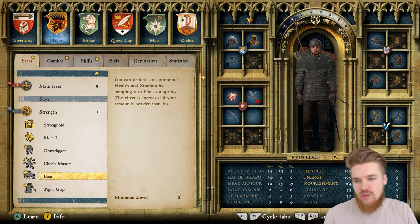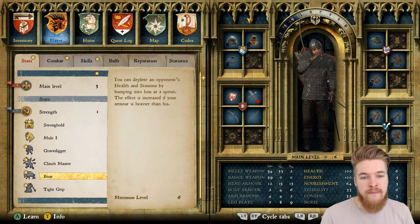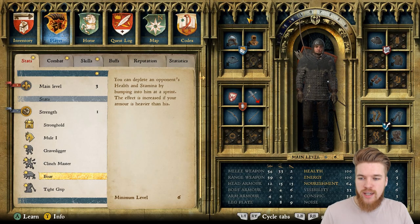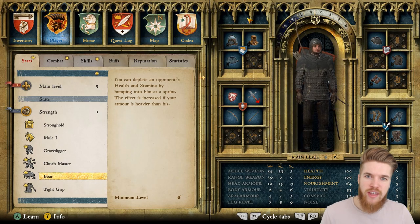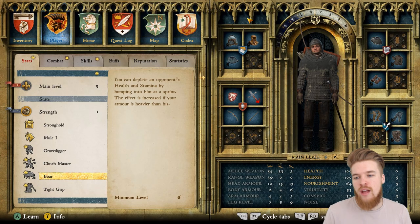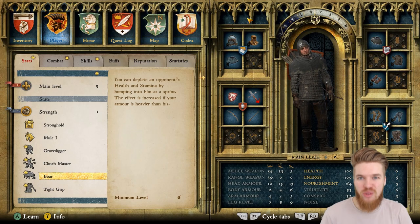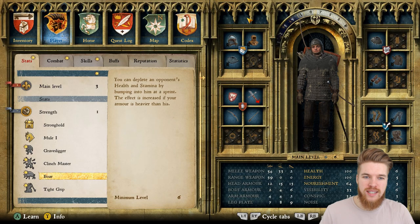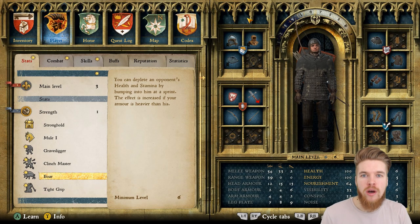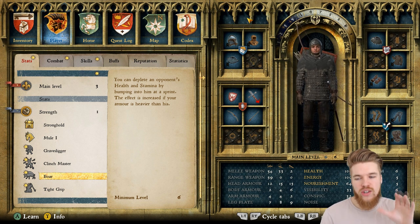Next up we have ball — you can deplete an opponent's stamina and health by bumping into them at a sprint, and the effect is increased if your armor is heavier than theirs. This is actually a very useful skill, but early on in the game it's not as good because it gets better with heavier armor. In tournaments, if you're in full plate armor you just run into your opponent and deplete their stamina. Against people also in full plate armor it's less effective. Right now we're not going to get it, but it's definitely a useful perk.